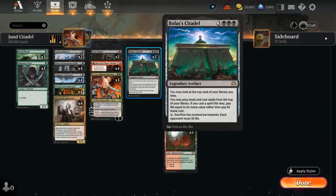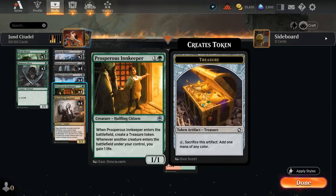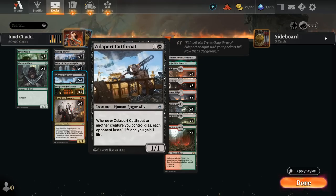A lot of our cards come into play with an extra token, so it's not too difficult to get to ten or more permanents. We can also make up for the life loss from Citadel using Prosperous Innkeeper, a 1/1 that makes a treasure when it enters — helping ramp into the Citadel — and gains us one life whenever another creature enters the battlefield. Zulaport Cutthroat is a 1/1 that drains opponents for one and gains us one life whenever it or another creature we control dies.